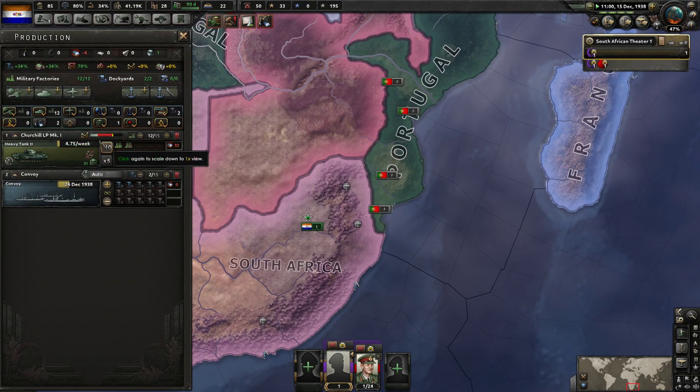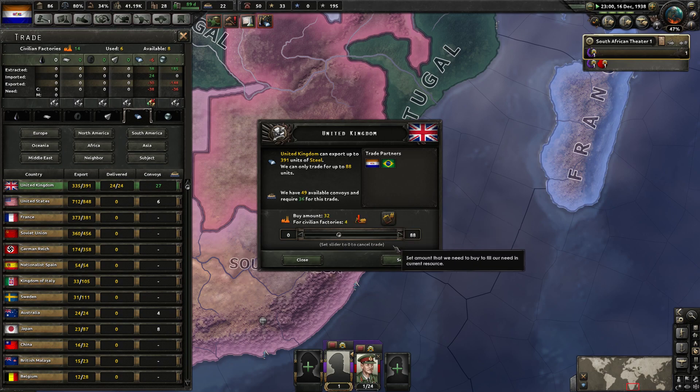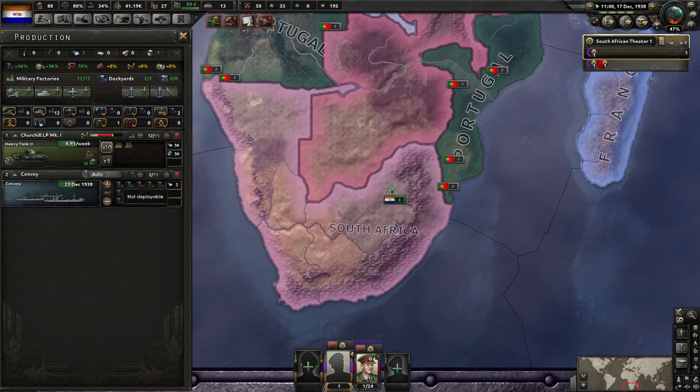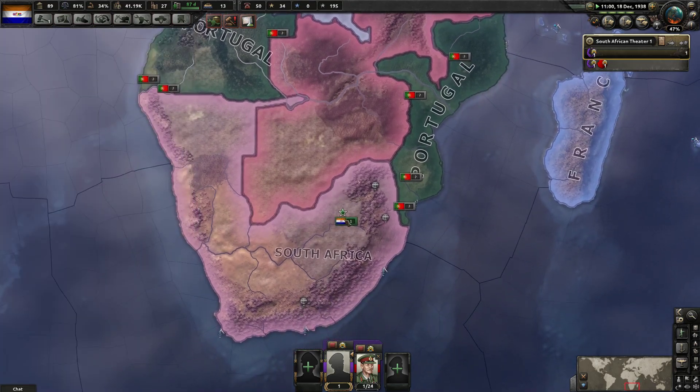Did we build the mill? Yes. So this is how much from lack of resources - 2%. Still, I want to buff UK, and we're making some convoys anyway. I want to hide the convoy thing because I don't want to serve them.